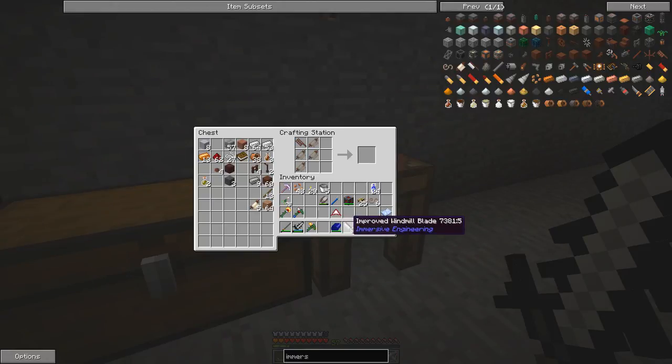Now we have our eight windmill blades, so we need one steel ingot in the middle surrounded by eight improved windmill blades. Let's make sure we have the improved windmill recipe correct. So let's go and install that.